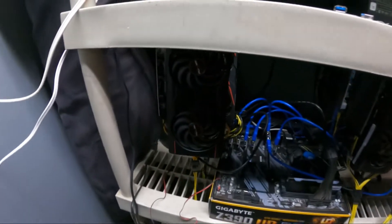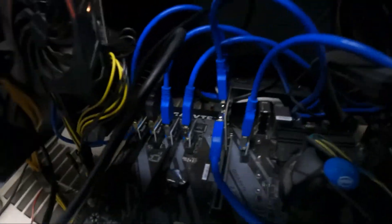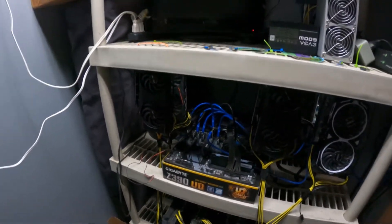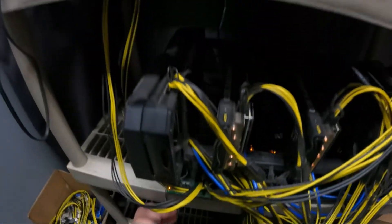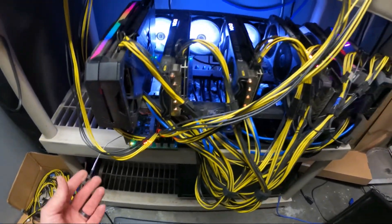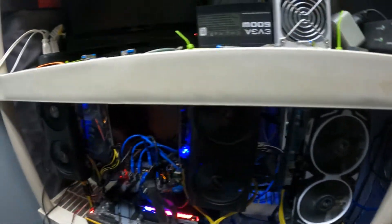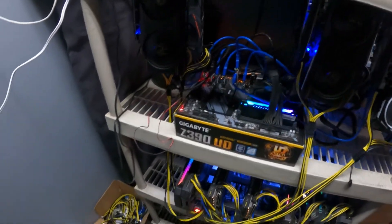Alright, so we got everything hung here. Got the two 580s up — one there, one in the back. Splitter in, everything connected. We got power going down to the server PSU because we don't have enough room on our ATX power supply. Everything's hooked up, let's get these guys fired up and see if they pop up in HiveOS. There we go — looking good, everything's got power, GPUs are on, that's a good sign.